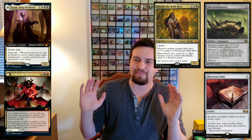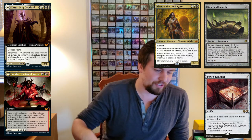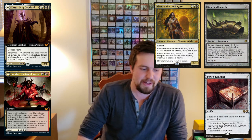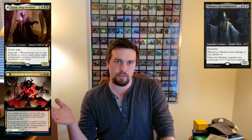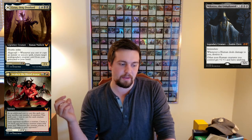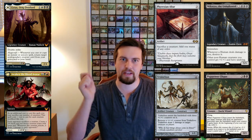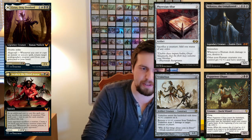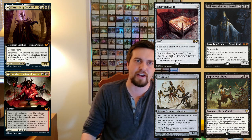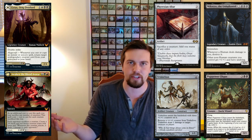The last combo is Mikaeus the Unhallowed, which is also a great include for similar reasons to Luminous Broodmoth and Hofri Ghostforge. With any Persist creature and a sacrifice outlet, or Triskelion: you use Triskelion to ping your opponents and then ping itself to death — it comes back, you keep doing that over and over. Or with the Persist and sacrifice combo: the Persist creature enters with a minus one, minus one counter, but because of Undying it gets a plus one, plus one counter, so it enters with no counter, and you just sacrifice it again over and over to something like Ashnod's Altar for infinite mana.